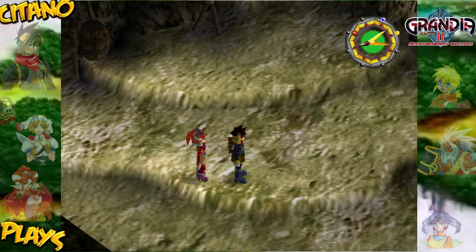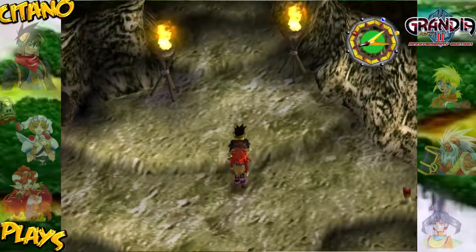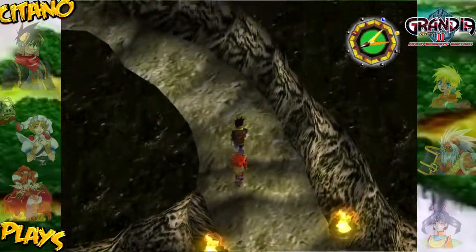Yo, this is it on the place. Grandia 2. We are in the Durham Cave looking for Rowan and his possession medal that has been lost to him.